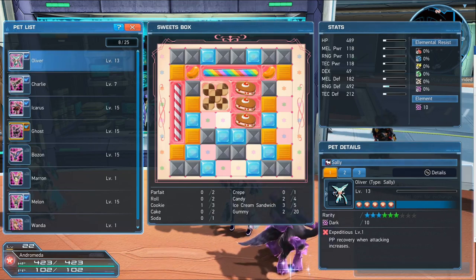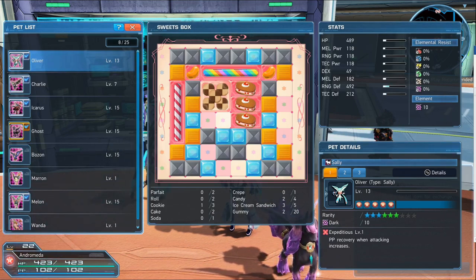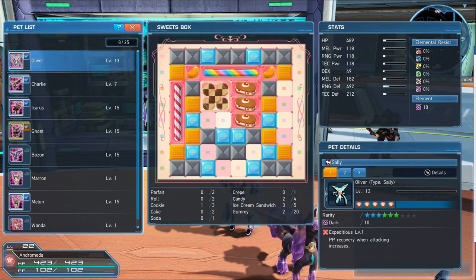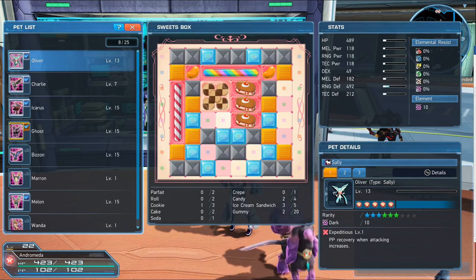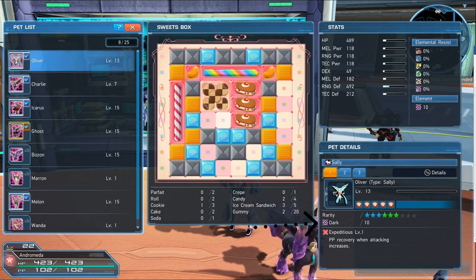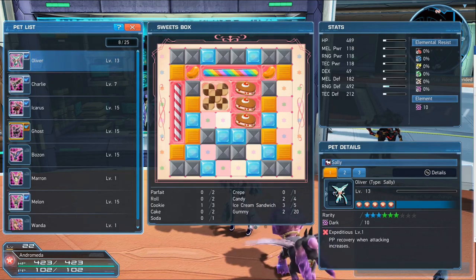These sweets are incredibly important because they can act as status boosters or even change your pet's element. If you're unfamiliar with what your pet's element may be, you can always look at the pet details and it'll show you the element down by your pet's rarity. My pet Oliver here, its element is dark.